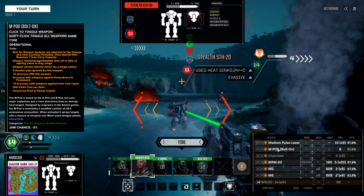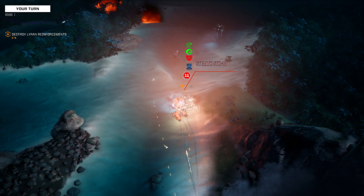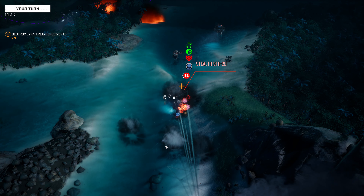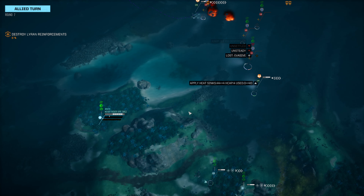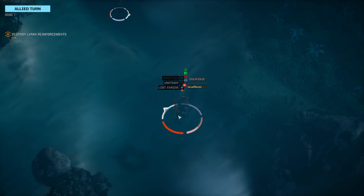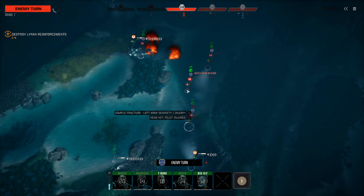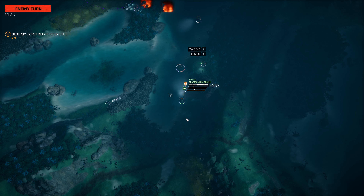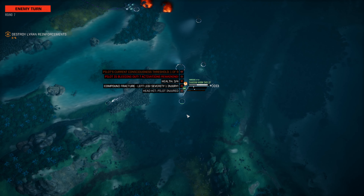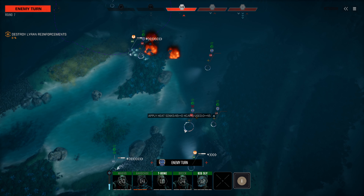Our Hoplite is going to continue to sprint forward. Our Shadowhawk can now move into rear arc on this Stealth — this is a really, really bad position for the Stealth. We're going to fire the M-Pod and see what we can get out of this. Good crit — I like it. That Stealth is incredibly close to dead. The Heavy Hover APC fires also on the Stealth and gets a head hit, surprisingly. Phase 13 — they move their Battlehawk, which attacks the Shadowhawk. I love it. A lot of Hawks here.